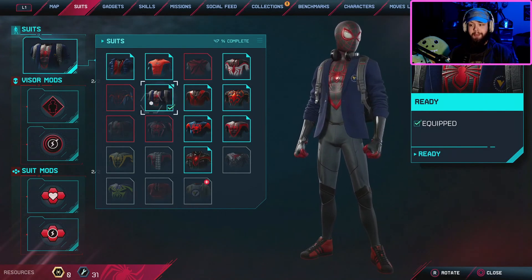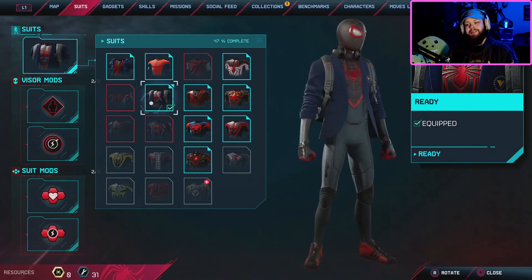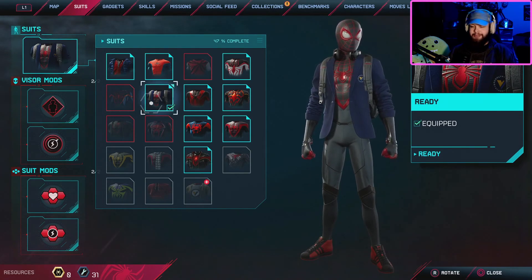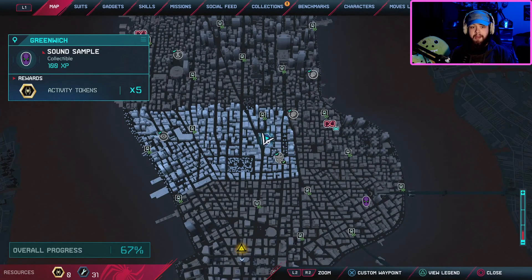I saw where we were heading long before you did. If you'd tried to act right sooner, he would have forgiven you — I know he would have. It's not that simple, Miles. I had just enough points to buy this suit since it has the backpack and headphones — since we're getting the beat, it just feels right to wear this now.